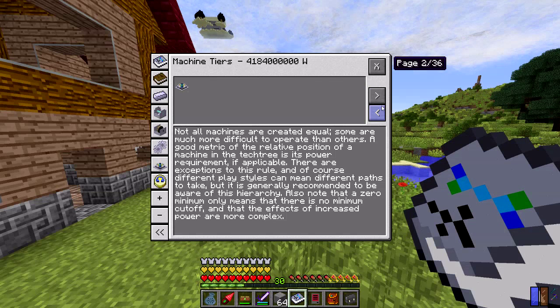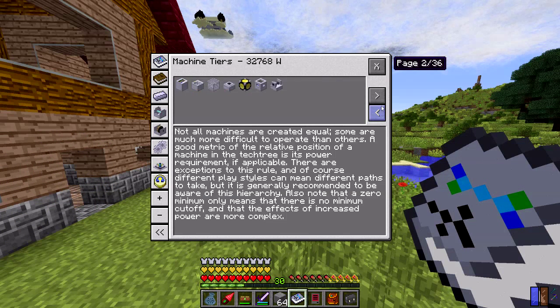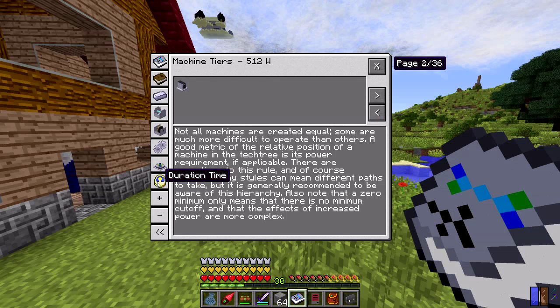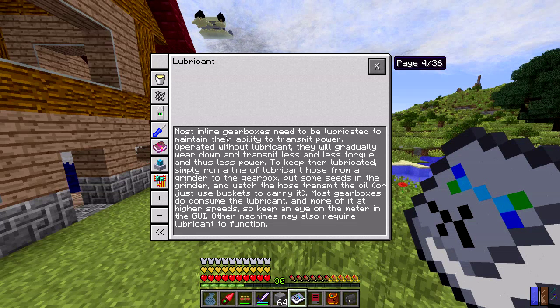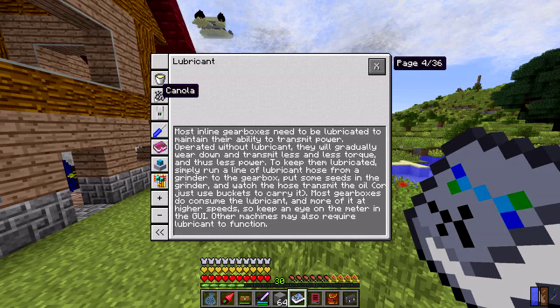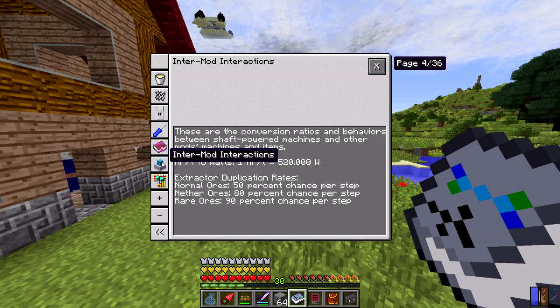Some of the machines get pretty crazy — there's an EMP machine, a light bridge, crazy-sounding stuff. One thing I know we need is lubricant, and that's what the canola is for. The weird part is that in order to make the lubricant you need machines from Rotary Craft, which means you need gearboxes — but you don't have any way to lubricate them. So you'd just have to replace the gearbox until you can start making enough lubricant, which seems kind of odd.